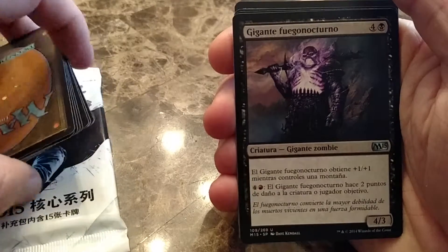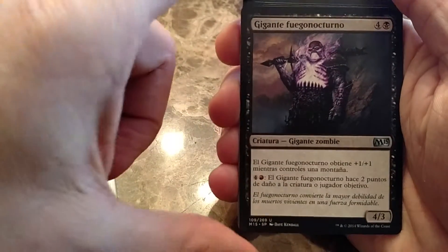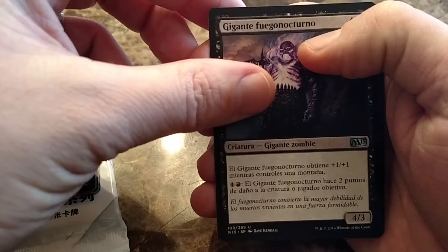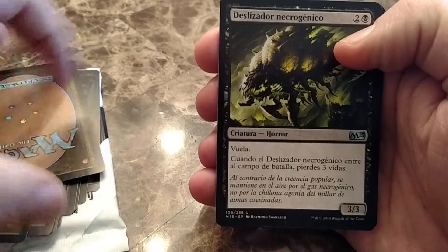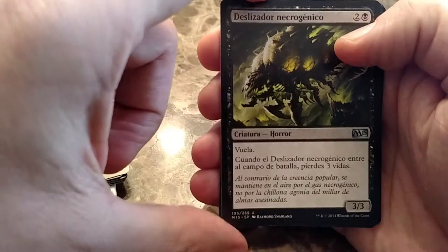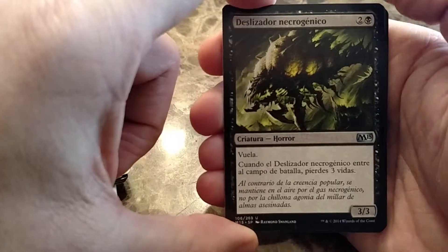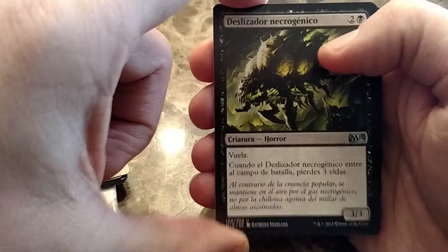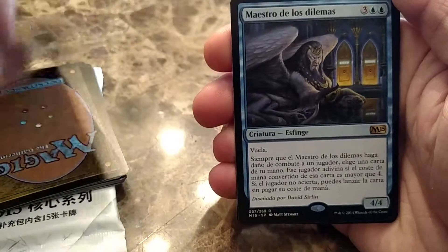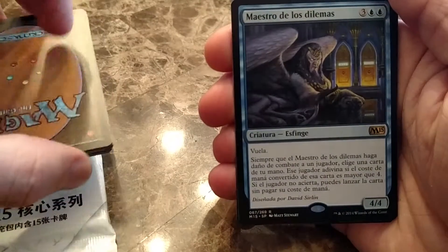This is a black creature that gets plus one, plus one if you control a mountain, I think. And you can pay five to do two damage to a creature or player. I think it's a 3-3 flyer when it comes into play, and either you lose three life or each player loses three life. And our rare, I think, is a big flyer.